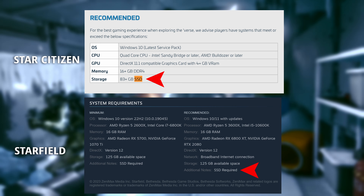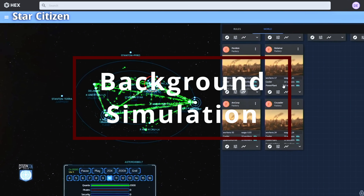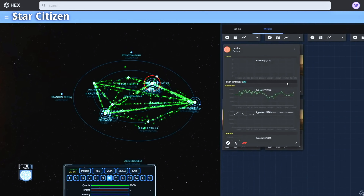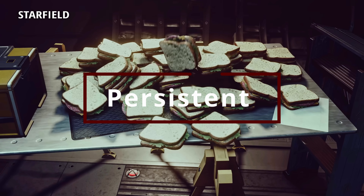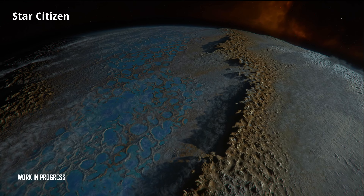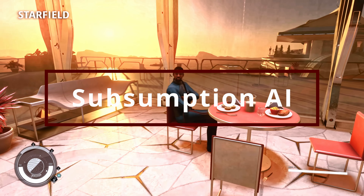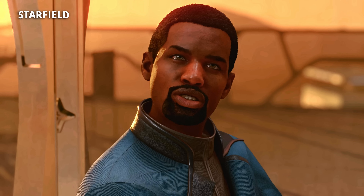Even though Star Citizen and Starfield are two completely different games, they share a similar archetype in what they're trying to achieve. Both simulate background information — Starfield on your local machine, while Star Citizen simulates it on servers and pushes it to your PC. Both have persistent worlds, though Star Citizen backs it up with servers while Starfield keeps it on the local PC. They both use procedural tech that requires streaming from the SSD, putting strain on memory and CPU. They both use a form of subsumption AI where NPCs change behavior based on what you've done in the game world — Starfield calculates this locally on your machine.